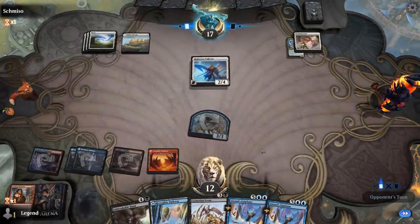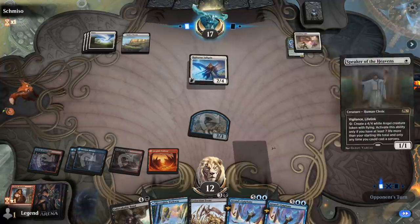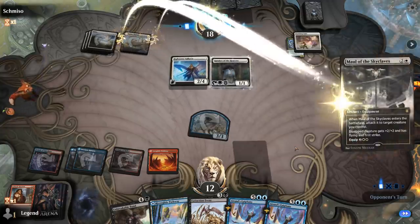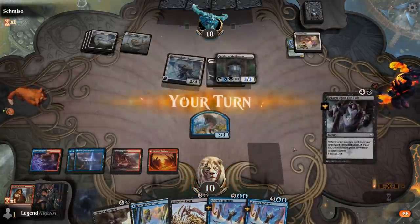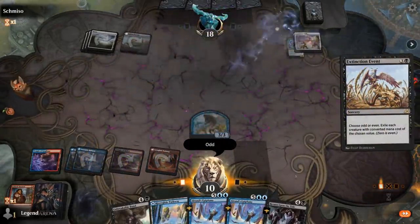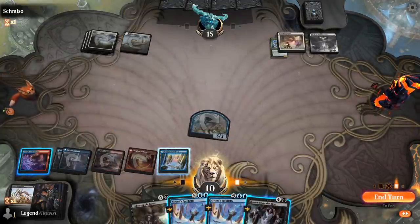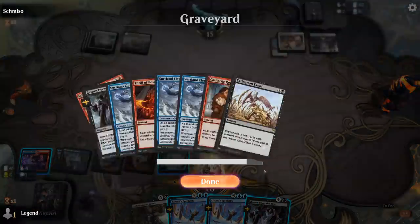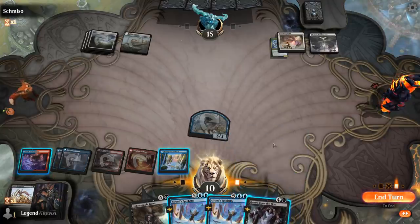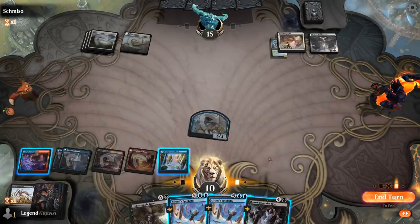If we can find our haste enchantments we can chain together Epiphany and probably win in one big sequence. Extinction Event on odd looks good. Maul of the Skyclaves enchants Speaker — hit for three. We've got a few options for foretelling. Maybe foretell Epiphany if we're not going to live the dream of reanimating Elementalist and attacking if they have another answer. It would be cool to see it happen though. Could foretell Return, and if we find the haste enchantment we can play it alongside Unbreakable Bond. Let's foretell this one.